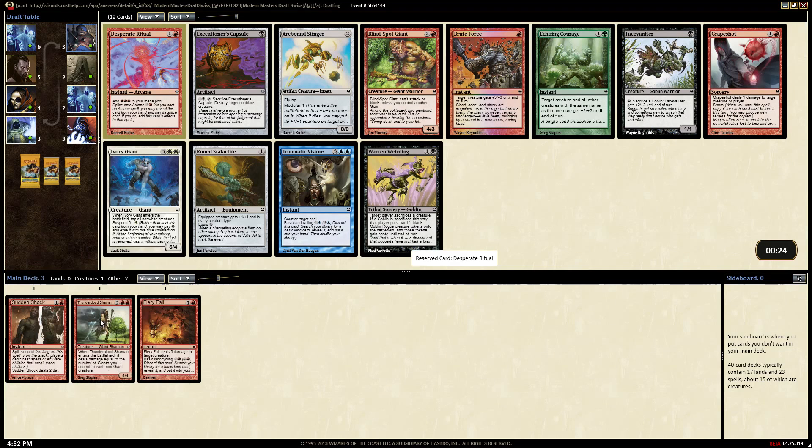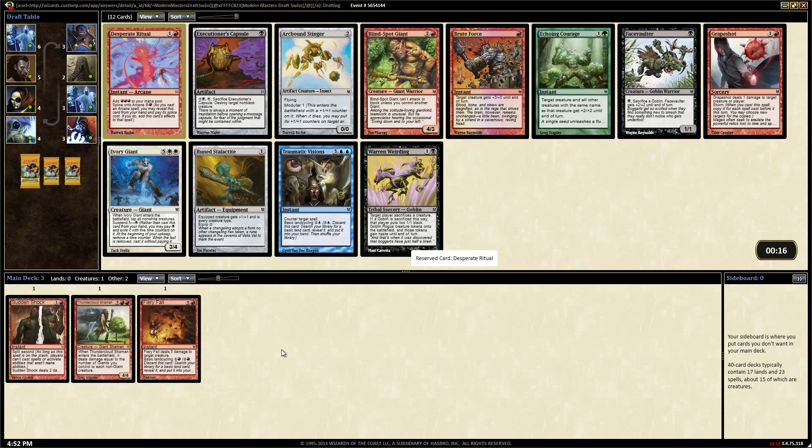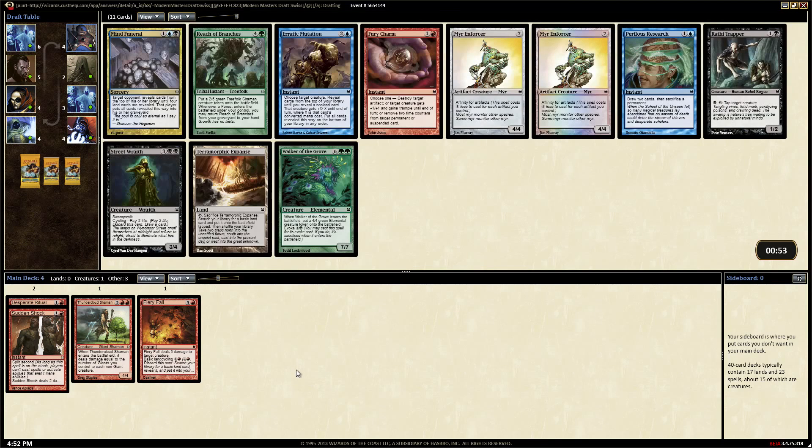Thundercloud Shaman hits to each non-giant creature, so two turns later if we just have burn spells and red giants we're golden - mono red giant burn. We could take a Terramorphic Expanse to fetch up a mountain - no, that doesn't make any sense. I like that you're really trying to make that work. We all wanted it to work.